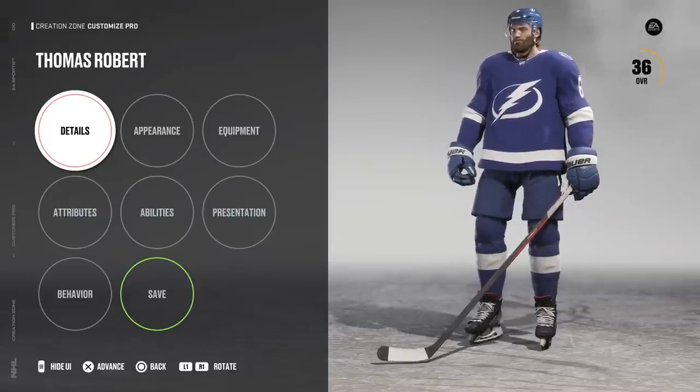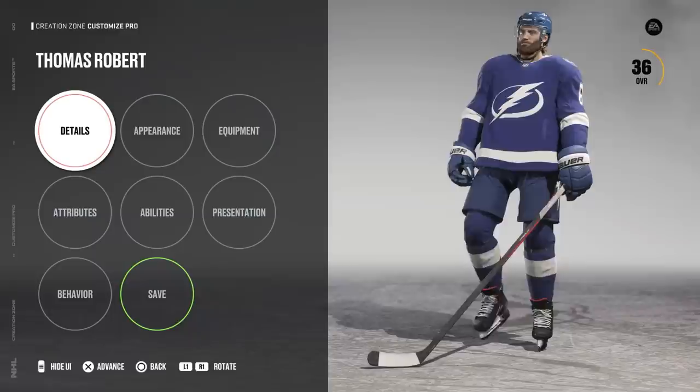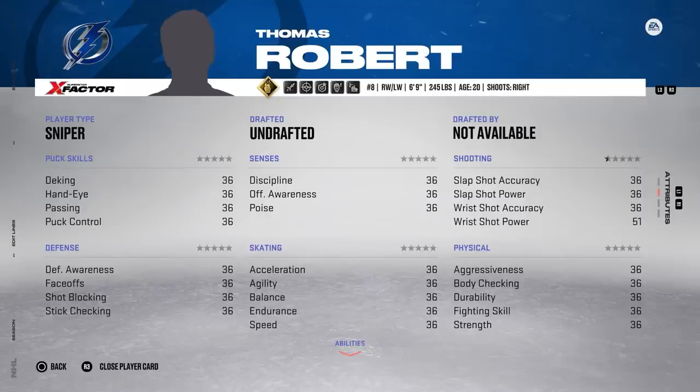Meet Thomas Robert — not to be confused with Robert Thomas. Thomas Robert's a different man: 6'9", 245 pounds, a pure goal scorer. With this new player comes new attribute upgrades and new rules. For Robert's first season, I'm sending him to Tampa. Shots are now counting as upgrades, but I'm giving that a 50-point max. So if he takes 100 shots, he's only getting a maximum of 50 upgrade points from shots.